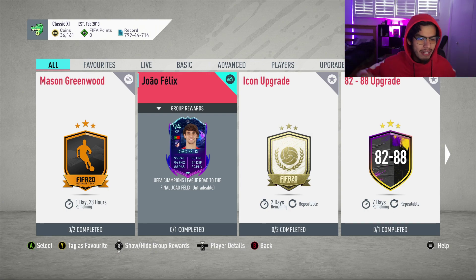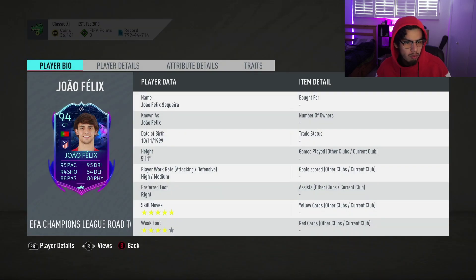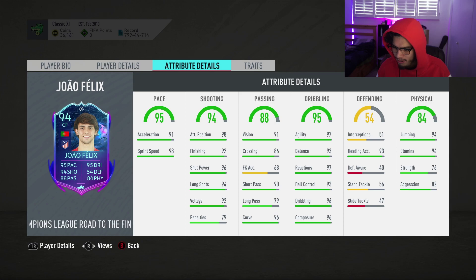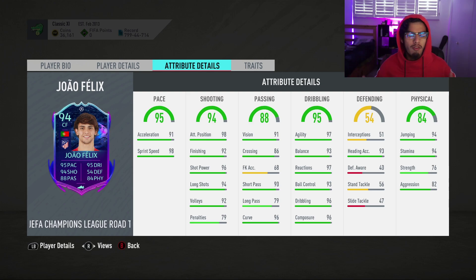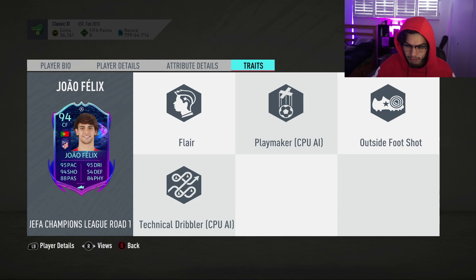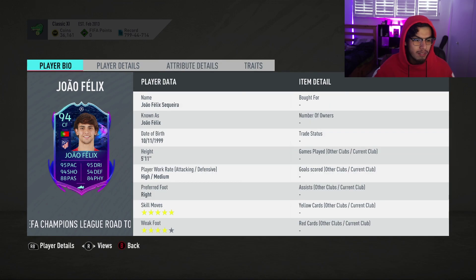Welcome to a Joao Felix SBC cheapest solution. This is a very big SBC — a 94-rated Joao Felix center forward card with five-star skills and four-star weak foot. The in-game stats look incredible. This is basically the summer heat draft card that we missed out on. Outside the foot shot trait, flare trait, and incredible in-game stats make this card stand out if you're still playing the game.